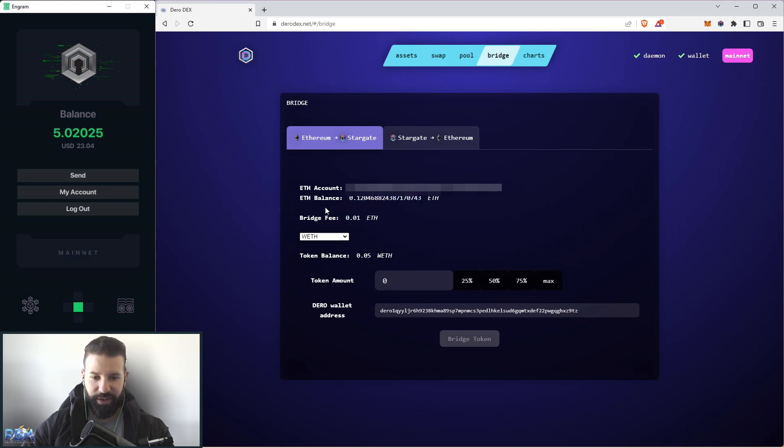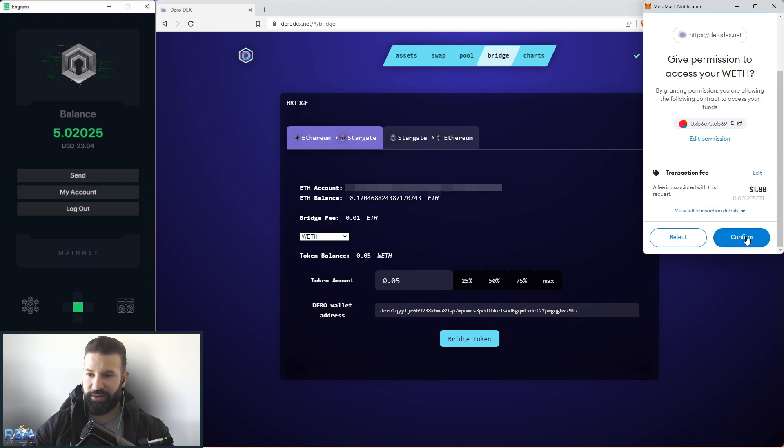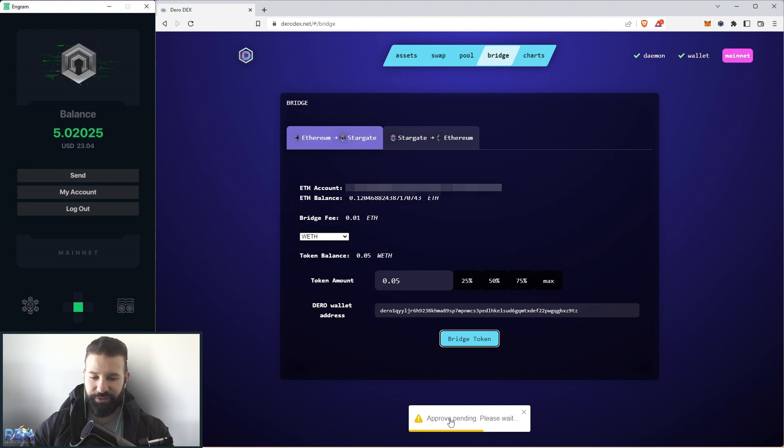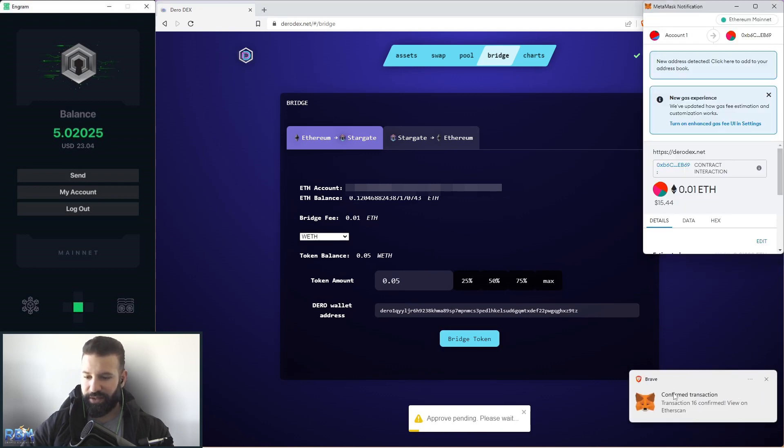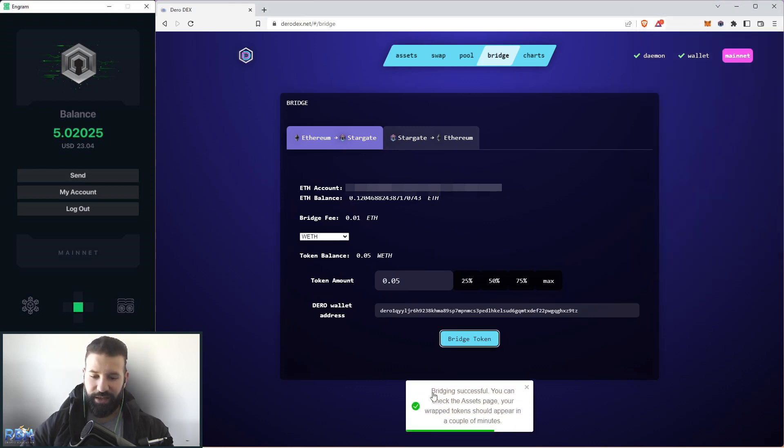I choose max, which will send my wrapped Ethereum from the Ethereum network to my Darrow wallet address listed below, then hit bridge token. MetaMask comes up asking me to give permission for Darrow DEX to access my wallet. The transaction fee is $1.88 — I hit confirm. You can see at the bottom of the screen it's pending approval. Once approval is given, I scroll down and it shows the total transaction cost. I hit confirm, and now you can see: bridging successful. Your wrapped tokens should appear on the assets page in a couple of minutes.